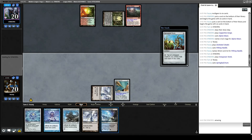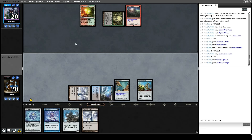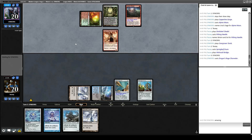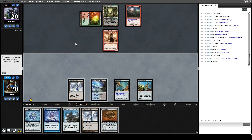Springleaf Drum, Mistvault Bridge, pass. Next turn ideally we can start doing things. They didn't have a Thoughtseize for us last turn — well, they might now, but still no hand disruption. That's kind of impressive. Let's Thoughtcast.